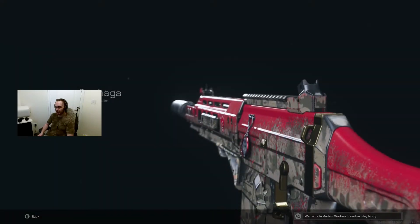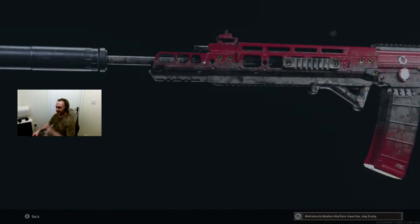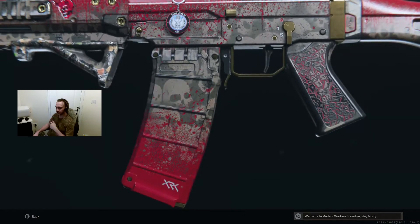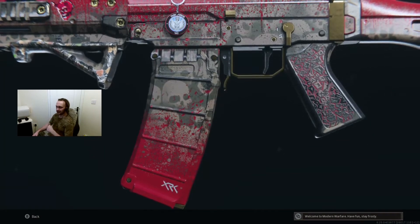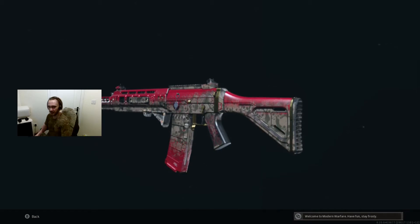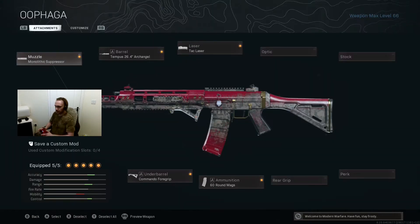Hello viewers, and today I've got another awesome loadout to show you. This is the Grau 5.56. At one point in the meta, this was pretty much the best gun that you could use. But as always, I like to do it when it's a bit more off-meta — just a bit more fun, a bit more of a challenge. I'm going to go through the attachments nice and quickly, and I've got some awesome gameplay for you just after that. So make sure you watch right to the end and see all of my eliminations.